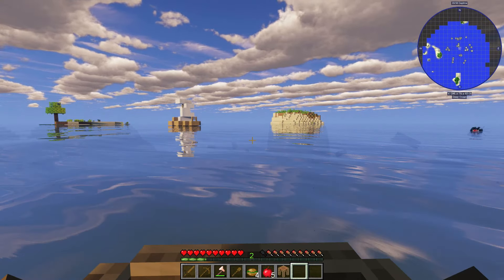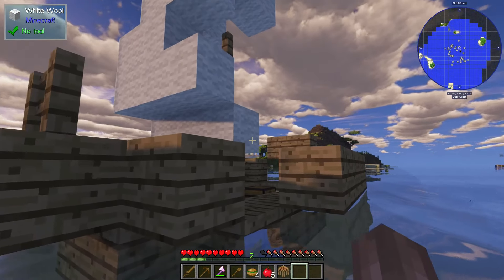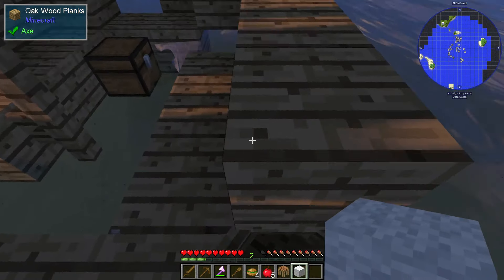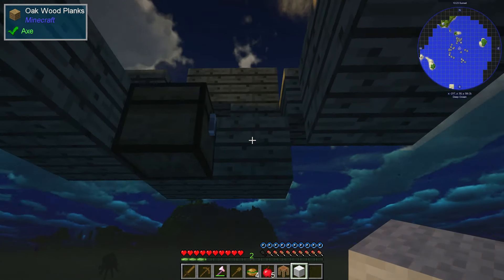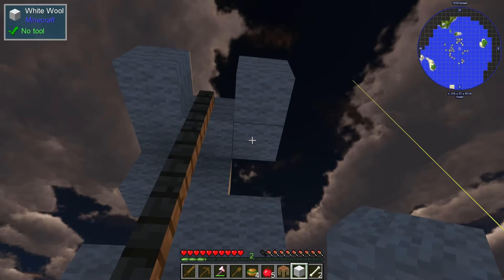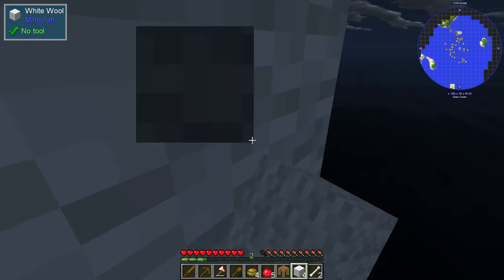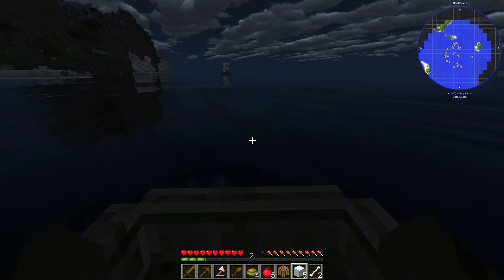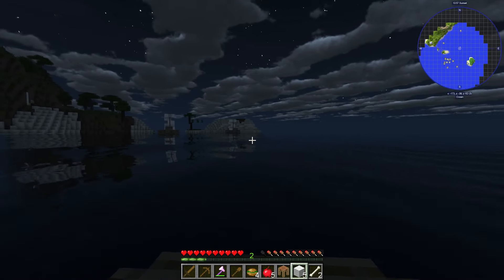We check out some nearby pirate ships — not sure if they're just for looks — and find some wool on board. We grab the wool, along with bone arrows from a chest. With the wool, we can craft a bed. Heading out further, we spot a nice little island in the distance that looks like it could be a good base location.